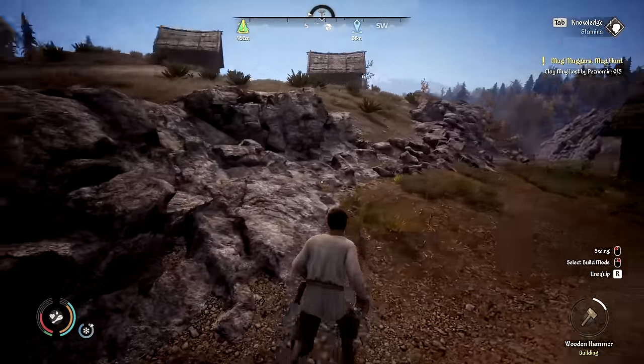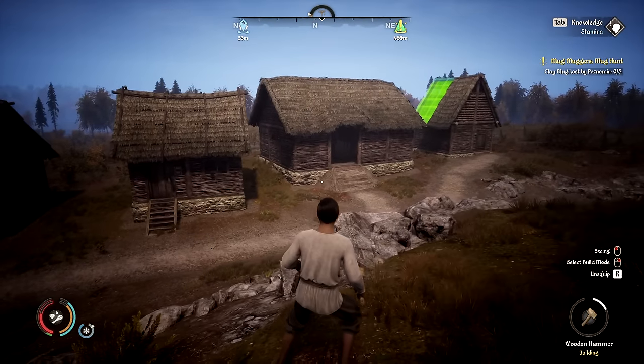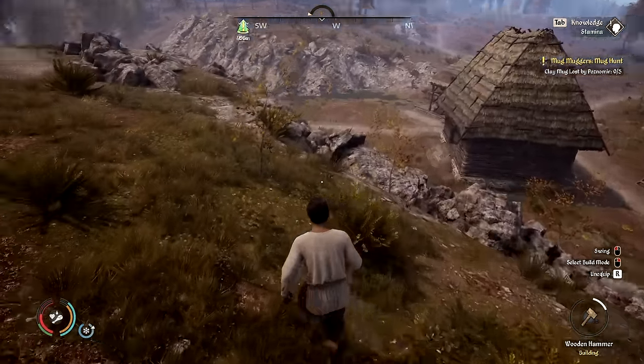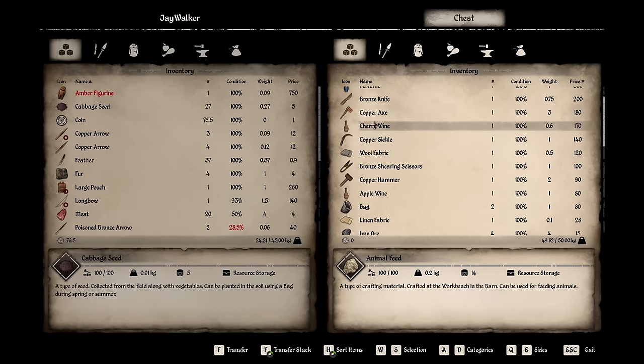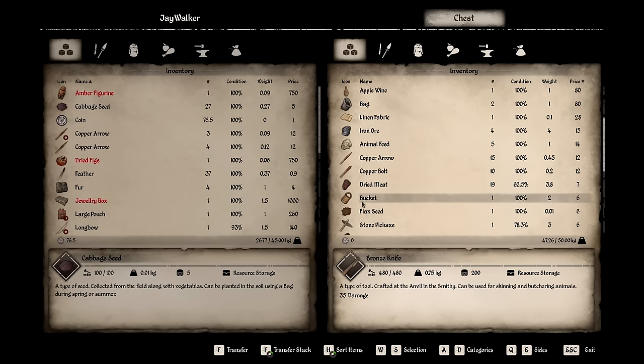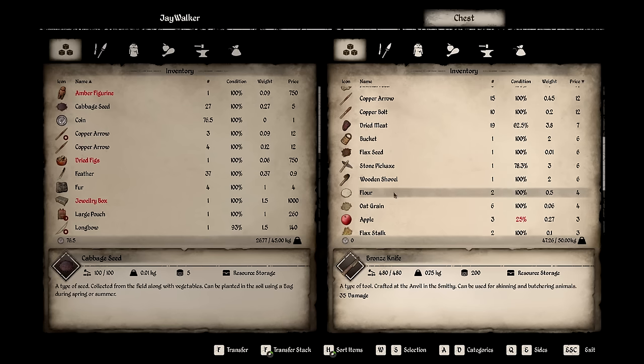We need a food storage. Oh, look at our little village — that's so cute. We've gotten so much — four houses, food storage, resource storage, barn. A figure's house? Yeah, the jewelry, the dried figs, perfume. Oh my gosh, I stole from a billionaire. You really did.